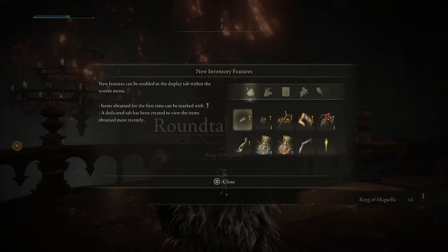Didn't do any co-op or multiplayer or anything. Those levels are all natural from the campaign. New features can be enabled in the display tab within the system menu.